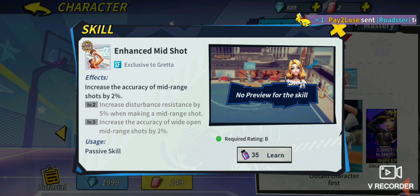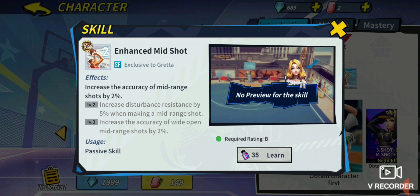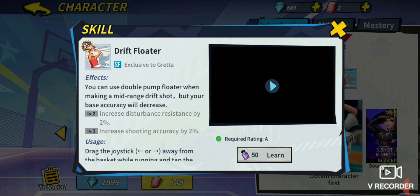Her enhanced mid shot increases accuracy of mid range shots by 2% at level 1, adds 5% disturbance resistance at level 2, and if wide open in the mid range area she gets an additional 2% extra accuracy for a total of 4%. She also has a drift floater that pairs really well with her drift mid shot. At level 2, the drift floater adds 2% disturbance resistance — paired with enhanced mid shot that's 7% total disturbance resistance and 4% extra accuracy. If you've been destroying them with drift mid shots all game, switch it up into a drift floater and they will not see it coming.